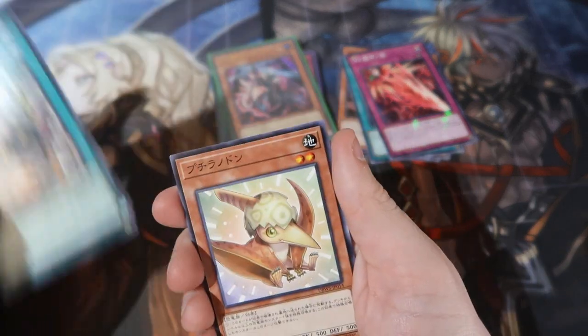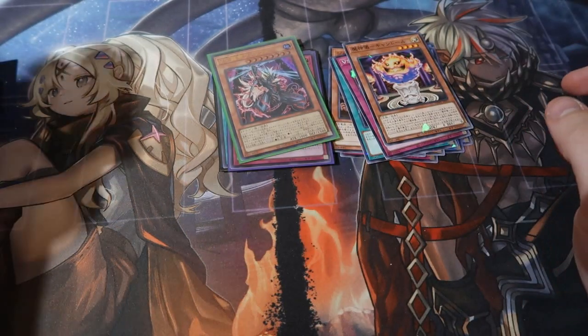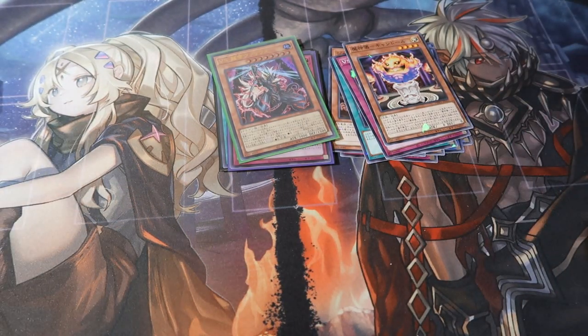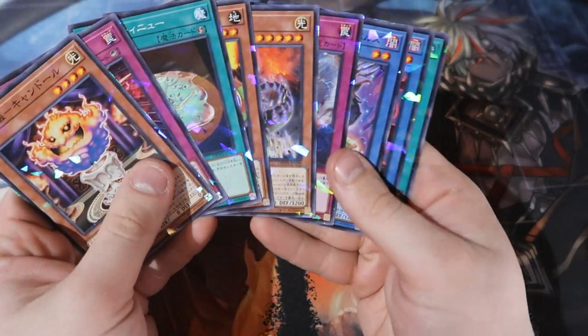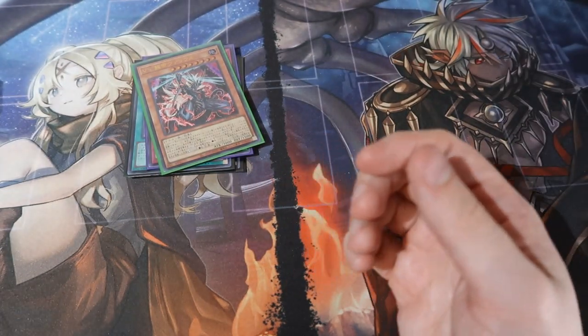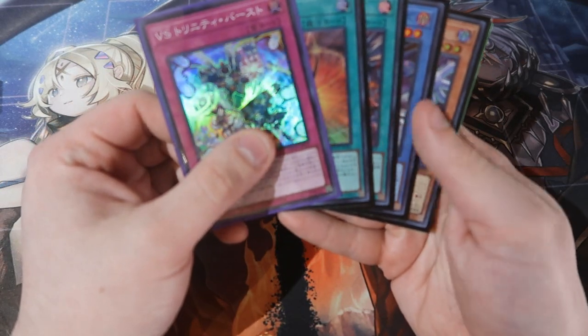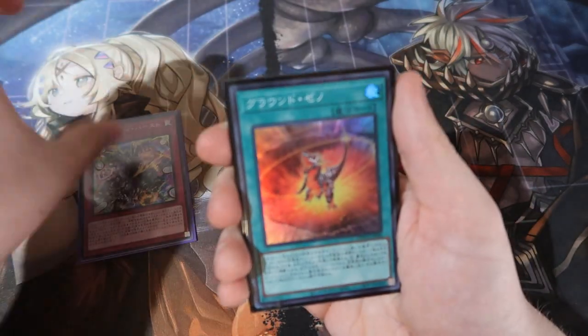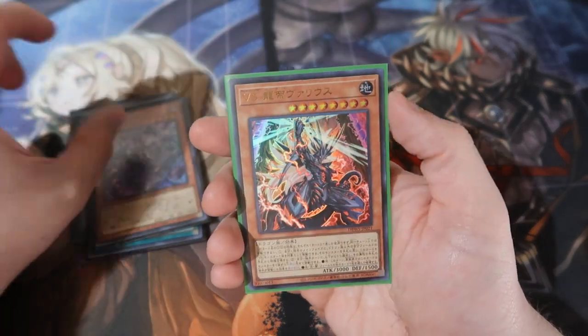And the final pack of the day - and we get the shatter foil of the ritual card, that's not too bad. I like it. Before we say goodbye, let's see what we pulled today. The shatter foils are quite nice - glossy and shattery, beautiful. For the holo rares of the day, we pulled four - five supers and one ultra, so six holos in a booster box. That's not too bad, it's not terrible but not great. And there's your ultra.